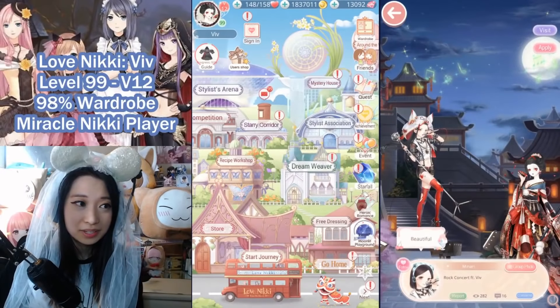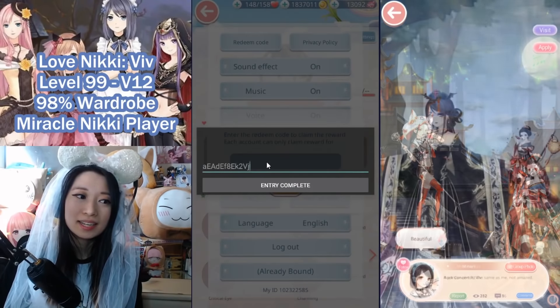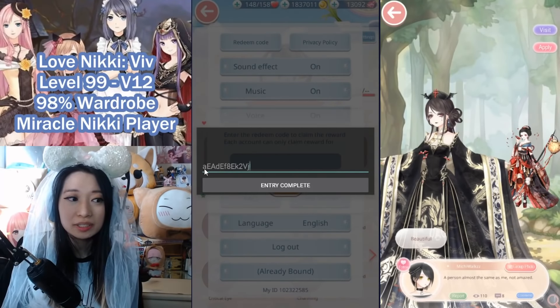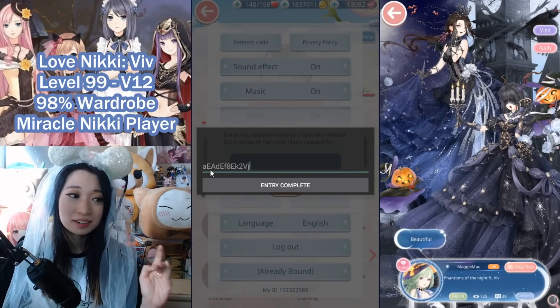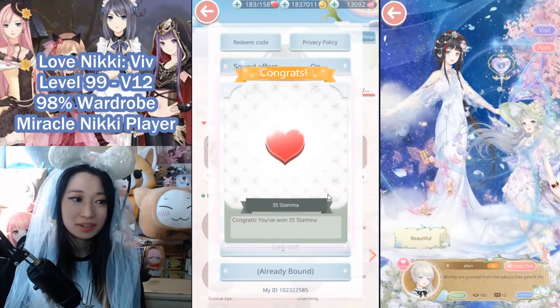So you are going to click on your profile picture, then click on your settings, then click on redeem code, and then copy and paste exactly as it is. If you are doing it in a place where you can't copy and paste, just make sure that the code is exactly as written — the lowercase is lowercased and the uppercase are uppercase, because otherwise it will not work. Also make sure that there are no spaces at the beginning or the end, otherwise that code will not work either.